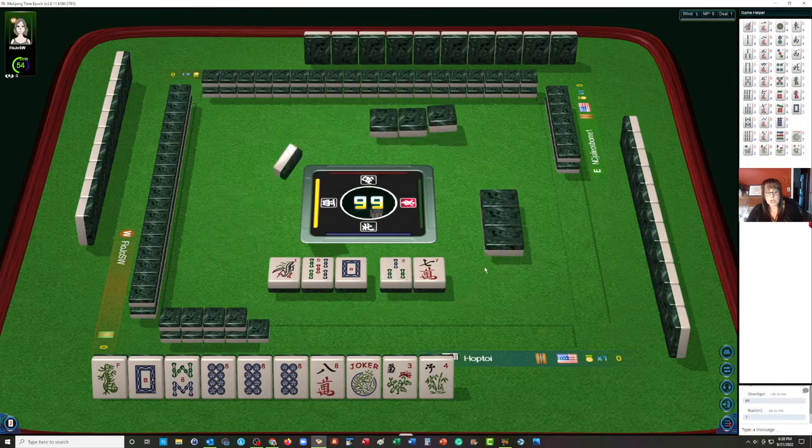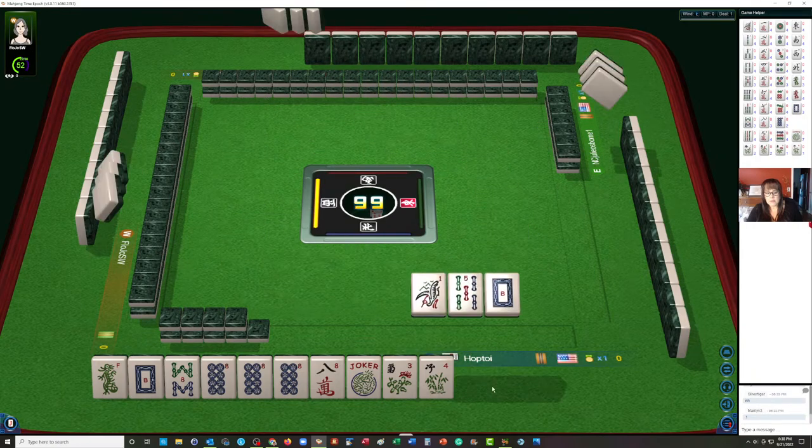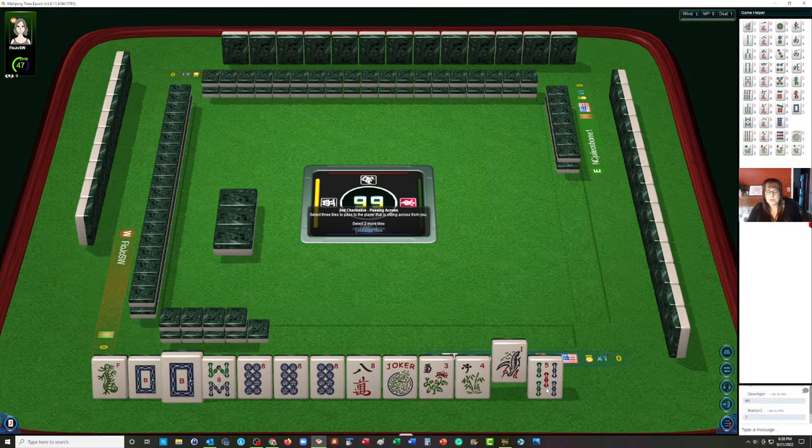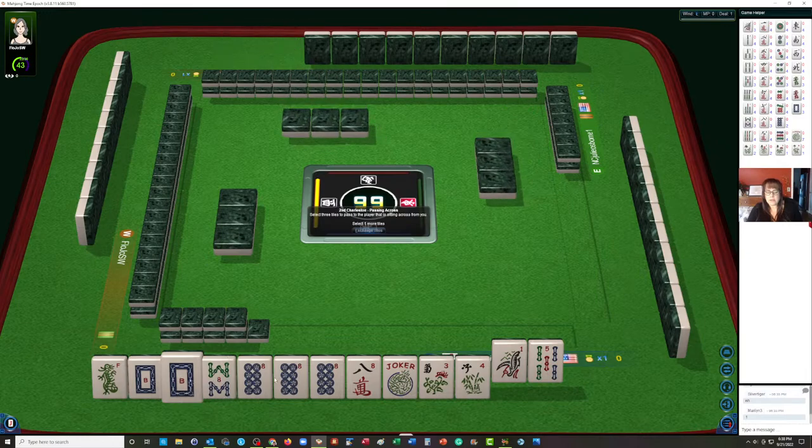We got a white dragon. That doesn't really help us with this pong of eights. The only way we could use the white dragon with the eight would be the two-four-six-eight hand, but we're not going to do that. The other thing we could do is the second hand from the bottom under consecutive run, but we have two pair gaps so I wouldn't do that. I think what I would do is pass the white dragon.